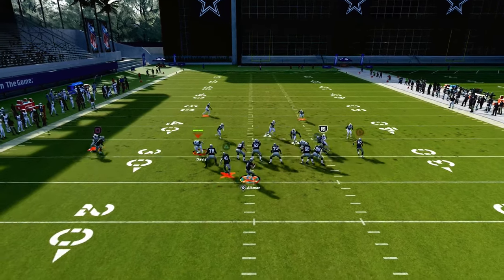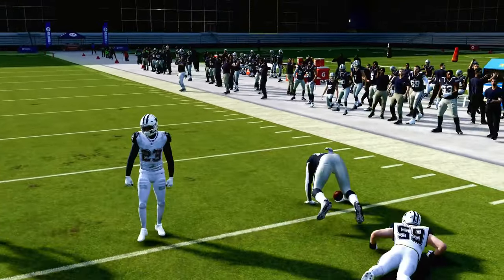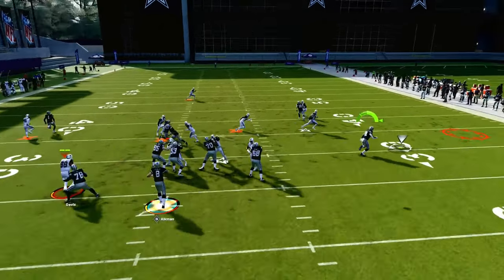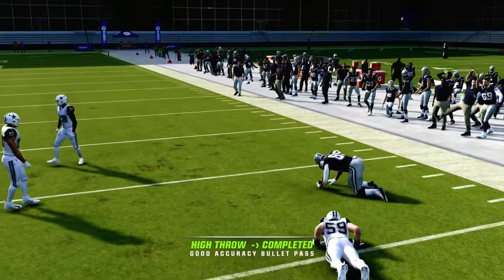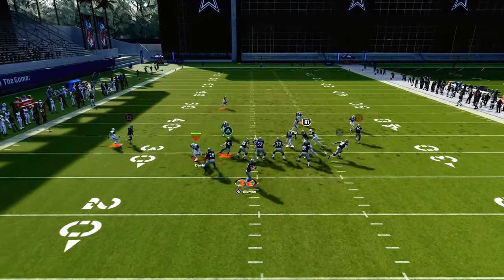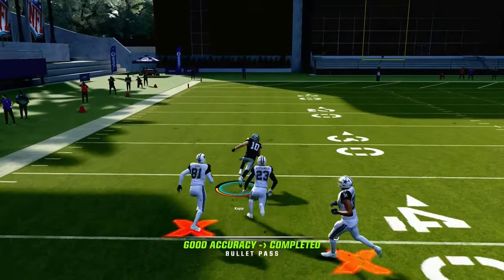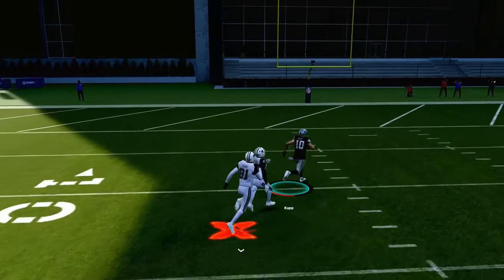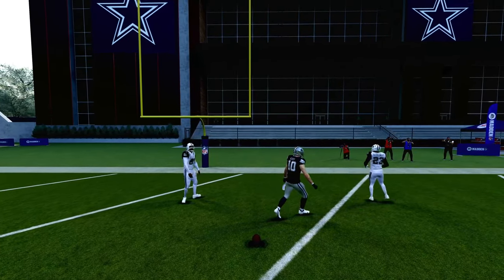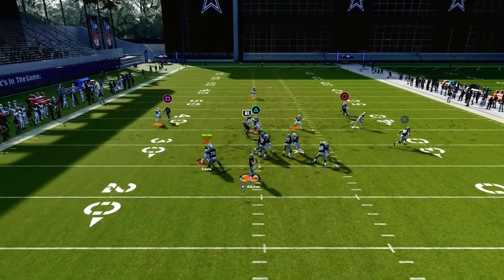With a C route on the back side, this is very effective for beating man and zone. Take a look at this tight end flat route — it's pretty much almost always open this year. It's really hard for the defense to consistently stop tight end flat routes, making it one of the better flat routes in the game. You have the flat route to the right, the drag route across the middle, and if those are covered, you can hit the post route over the middle — potentially a touchdown against man coverage if their user isn't there.